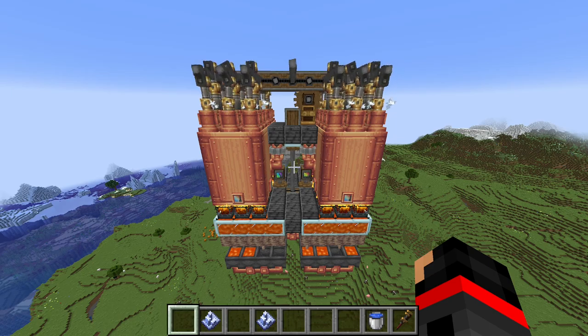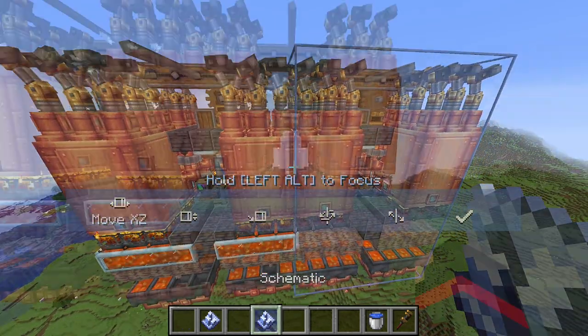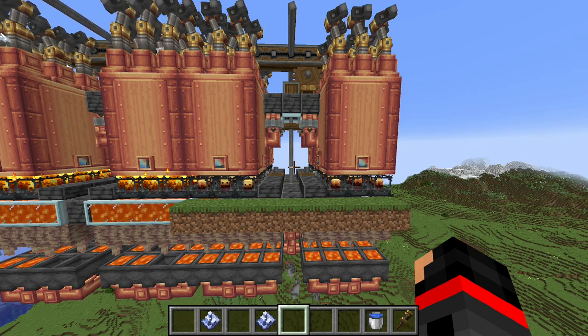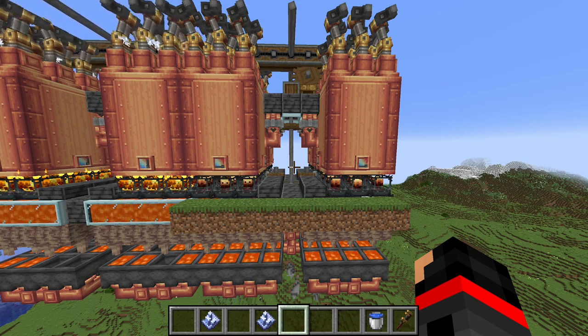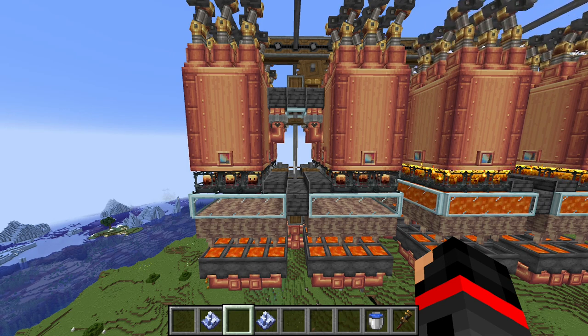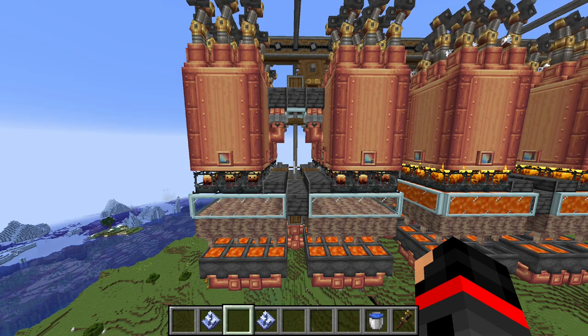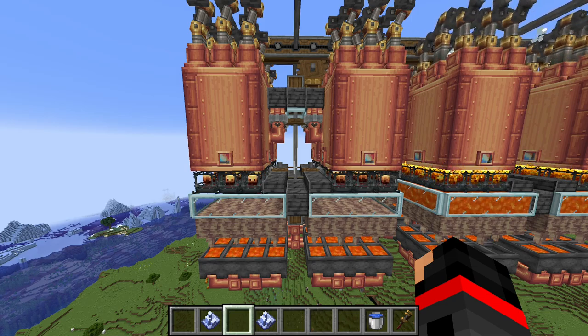I have made two different schematics for this build: one for above ground and one for below ground. With the below ground model, you'll have the lava at the same wide level as where you're walking. With the above ground model, I have it encased in frame glass so there's no spillage or leaking, and I'm using frame glass trapdoors to contain the lava.